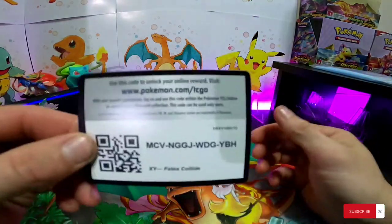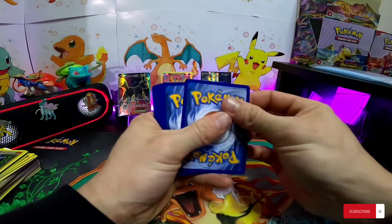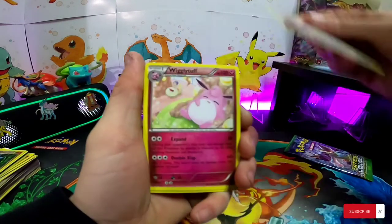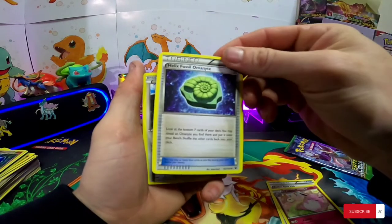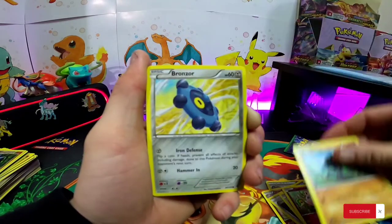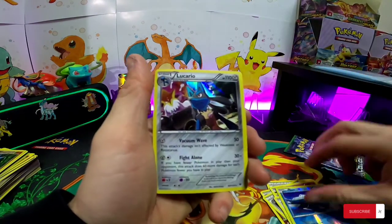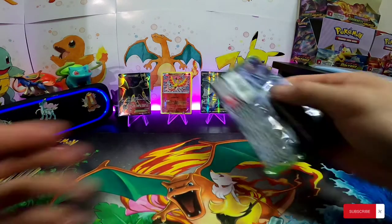I gotta say, out of 12 packs I am pretty happy with what we've pulled. White code card — awesome. Audino, Audino, Spiritomb, Wigglytuff, Helix Fossil, Omanyte, Amanite, Meowth, Jigglypuff, Ralou, Bronzer, Deerling, reverse Seal, and Lucario Holo. Lucario Holo! Awesome, very nice.